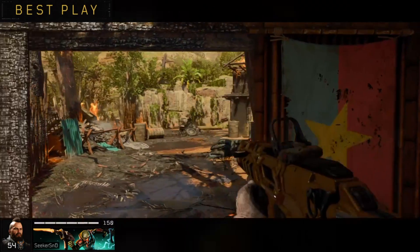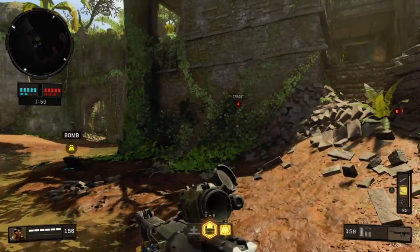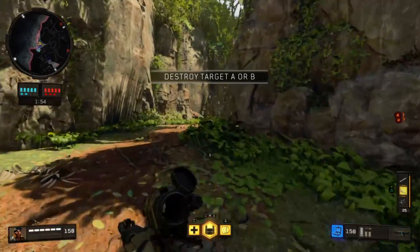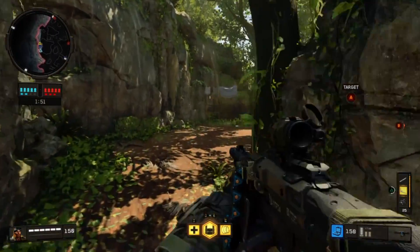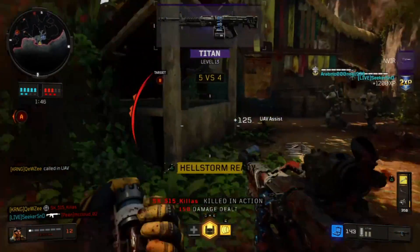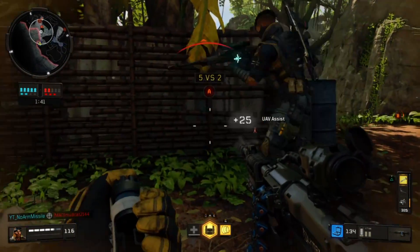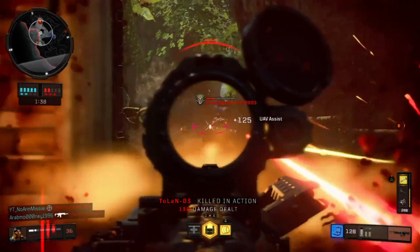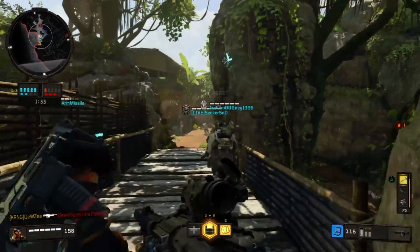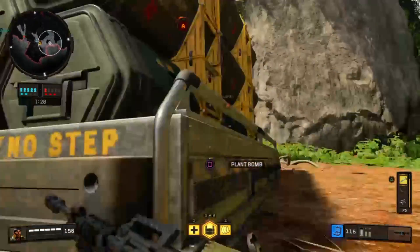I also think they might nerf the nine-bang, which would be a smart move because it's absolutely overpowered right now. When you're nine-banged, you literally can't do anything — your hip-fire accuracy suffers, you can't lay down, you can only crouch. I also think the Ajax shield should catch a nerf. You can't shoot through it, you can't shoot their feet, you have to be behind them. It just seems too cheesy.